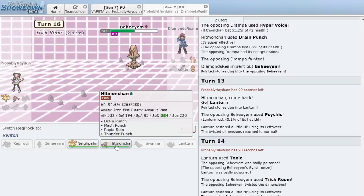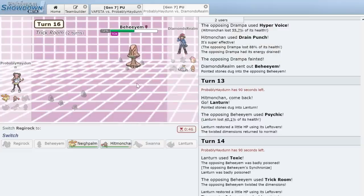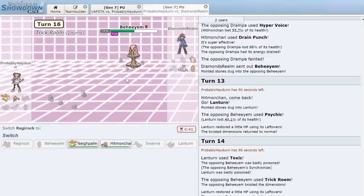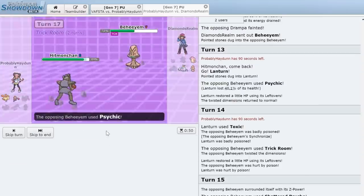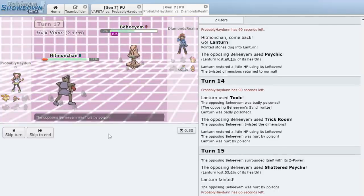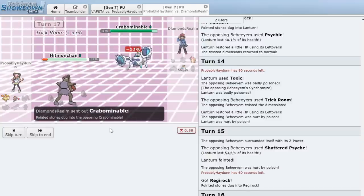With Hitmonchan, the plan is Thunder Punch and then potentially Mach Punch after Toxic damage on Crabbominable. We go for Thunder Punch — Assault Vest coming in clutch, we survive with 11% and the Toxic damage knocks out Crabbominable. One turn left on Trick Room. We have a free Mach Punch on whatever comes in. In comes the Crab — we do a lot of damage but it finishes us with Close Combat.